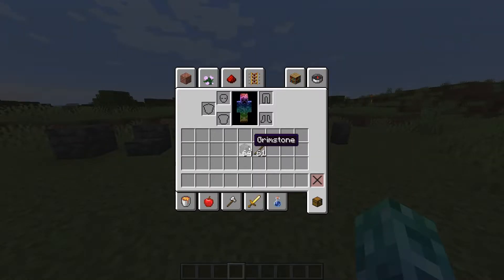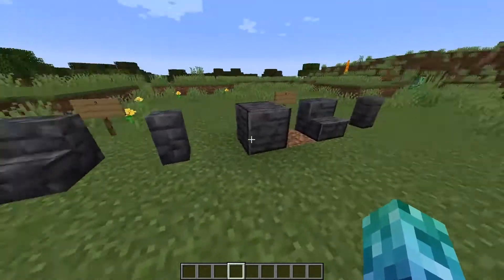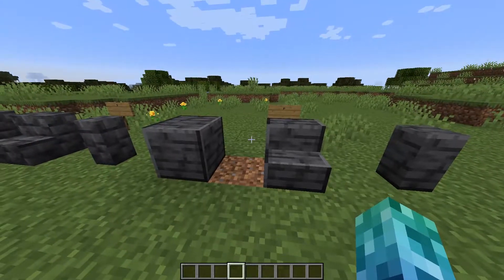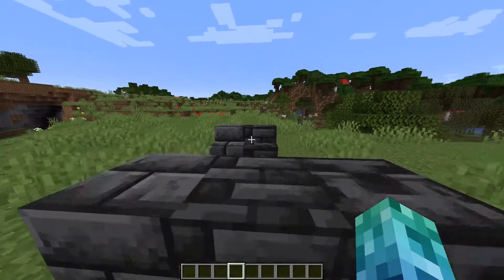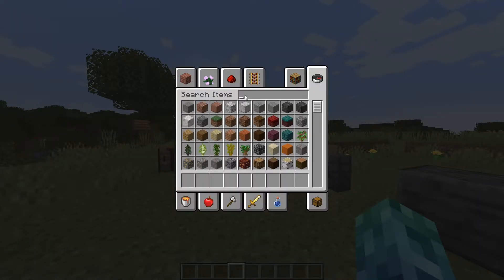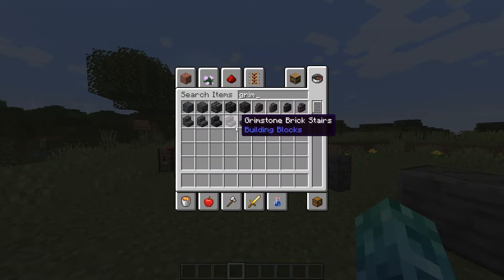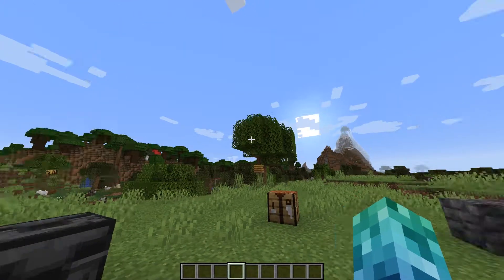The new block is called Grimestone, and we have different variations of it. Here's just regular Grimestone, here's the polished version, we've got the bricks, the tile version, chiseled Grimestone, and the slabs — basically the same, nothing special.